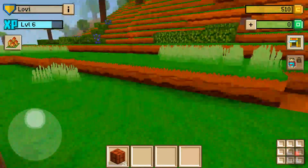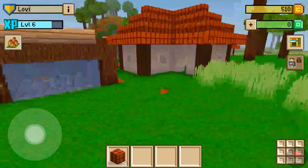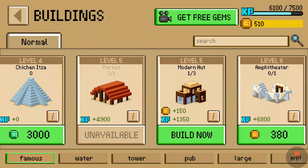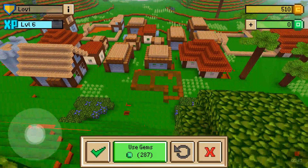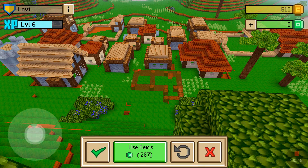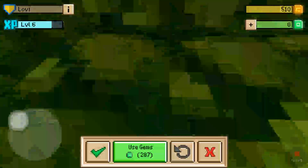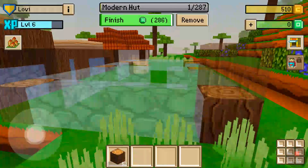So first you gotta press this and then choose a building. I'm gonna choose the modern hut. Okay, and where should I put it? I should just put it here.